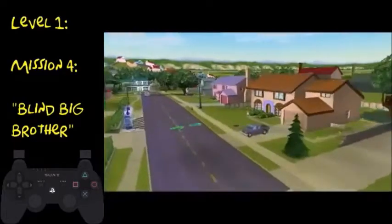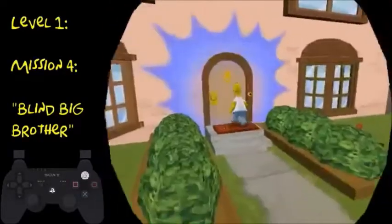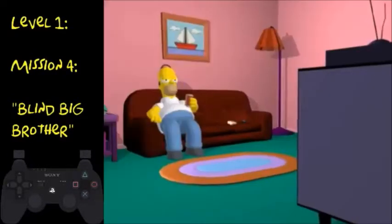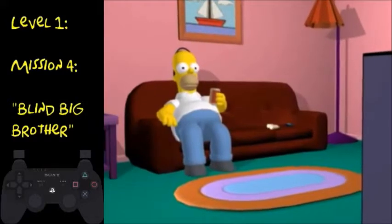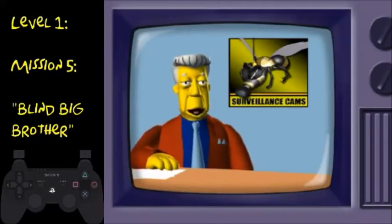Alright, so now you're on to Mission 5 — Flowers by Irene. You'll first have to sit through this really long cutscene, and there's nothing you can do to skip this that we know of. So you'll just have to sit through it.